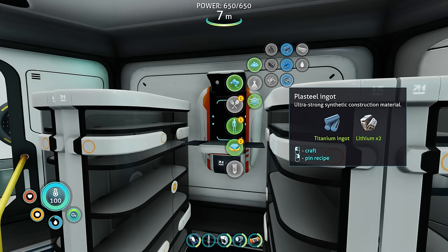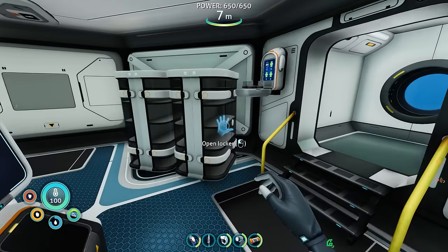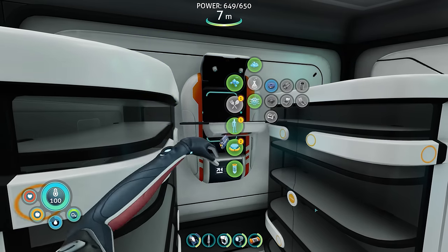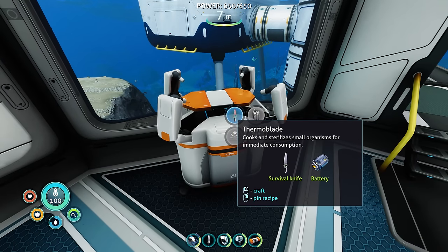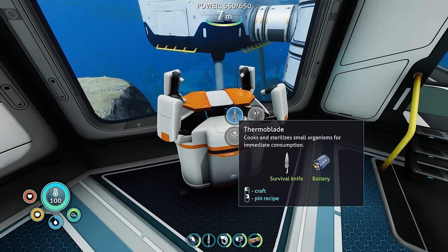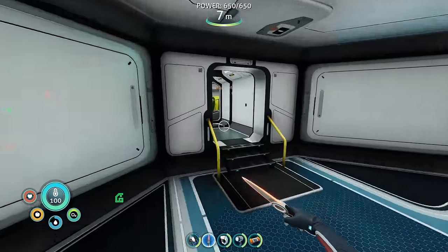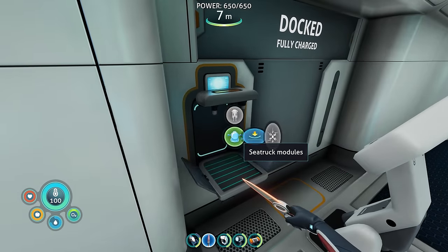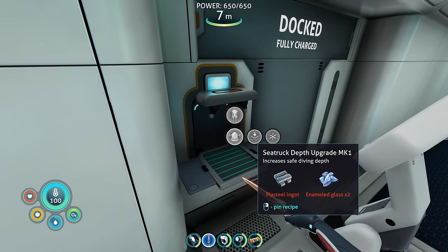Got the plasteel made, now let me get a battery going and we can upgrade the blade into a thermal blade. It's copper and two ripping plant things, I think. Battery — there it is, boom. I don't want to use one of the batteries we're already charging — I'll make a fresh one. Thermal blade: cooks and sterilizes small organisms for immediate consumption. So if I kill a bladder fish with it, it'll make a cooked bladder fish. Boom — we have the thermoblade now!